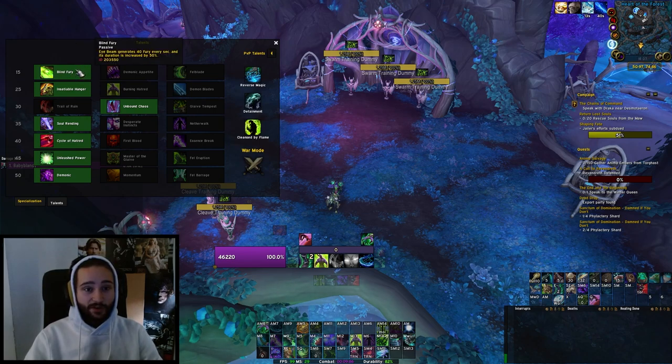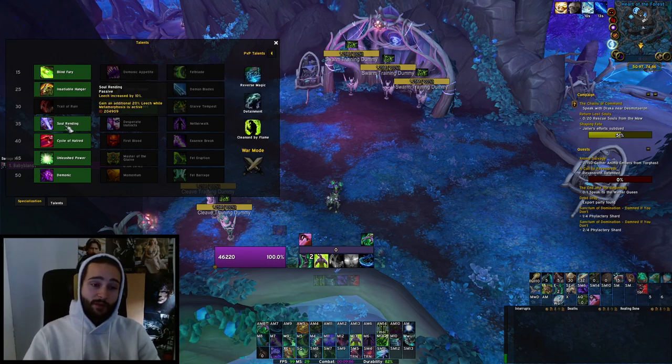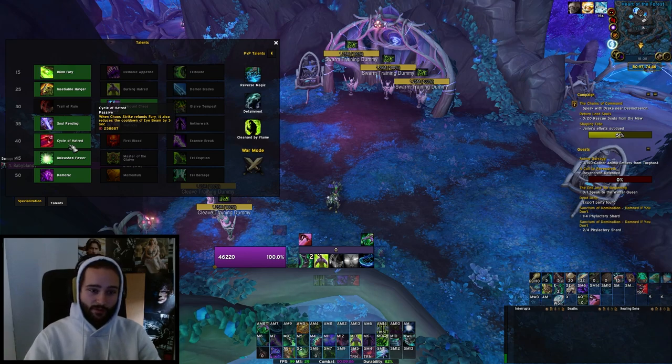With Demonic, the rotation is incredibly simple. You take Cycle of Hatred, which lowers Eye Beam's cooldown the more fury you spend on Chaos Strike. So the rotation becomes: maximize Chaos Strike uptime to get Eye Beam back as fast as possible to be in Demonic more often. Demonic itself causes you to enter demon form after using Eye Beam. You basically get to 30 fury, use Eye Beam for a full fury refill, then Chaos Strike — generating and spending — until Eye Beam is back.